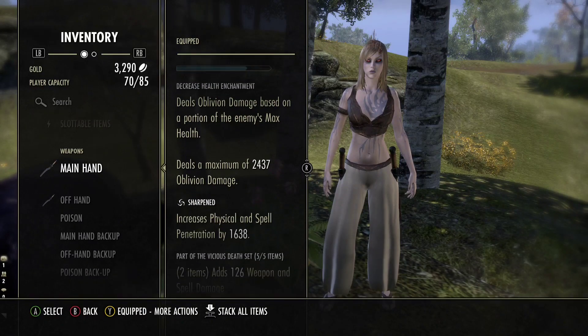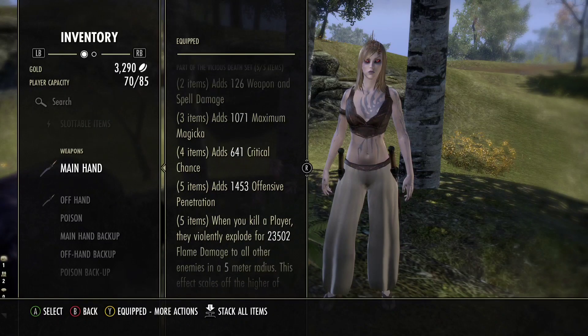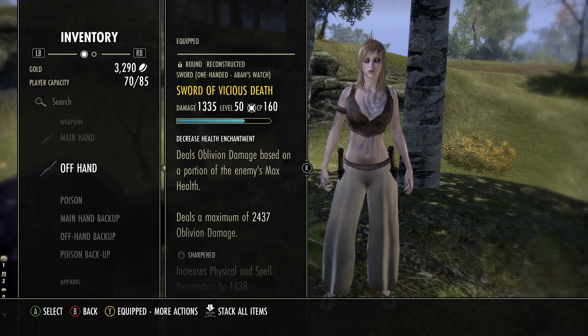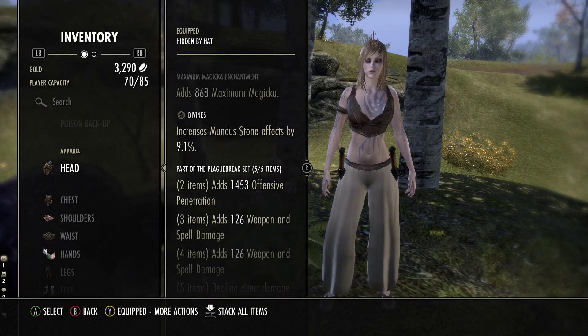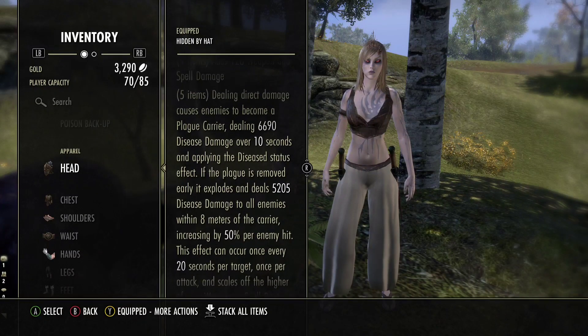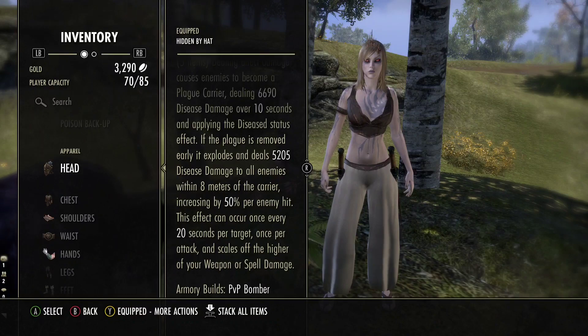For the first five-piece set we are rocking, it's going to be Vicious Death. We are going to be using a lot of medium armor pieces with this setup — ideally five medium and two light armor pieces, which would be more beneficial. The next set we are running is Plague Break. I know what you're thinking: Plague Break got nerfed. Yes, it technically did get nerfed for 1v1 or 1vX situations, but when it comes to Bombers, it did not get nerfed at all — if anything, it got buffed for Bombers.